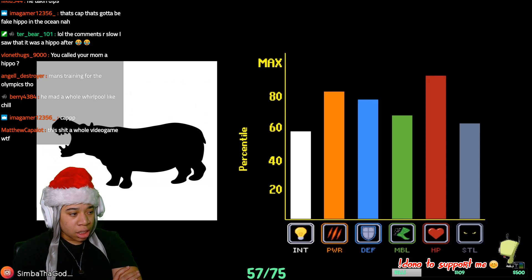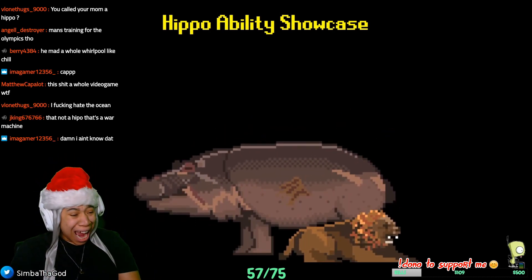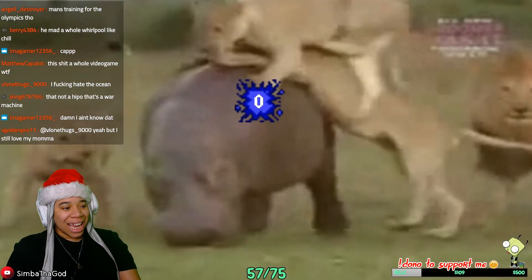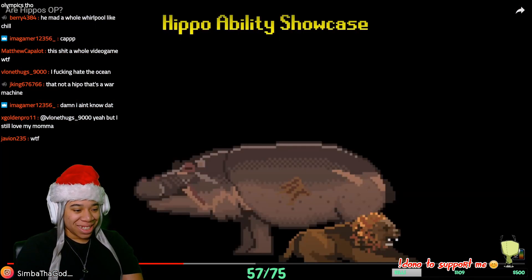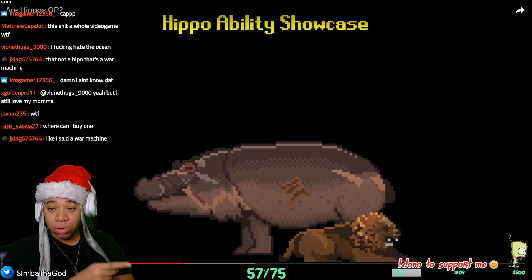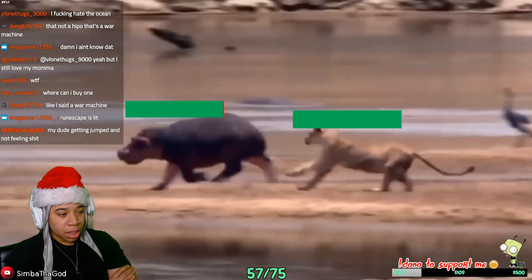Hippos have four signature abilities. The first is their water dash ability. Their second ability is war machine skin — this is the reason behind their high defense level, granting them some of the best resistances in the game, particularly to common threats in the African server. It grants them total immunity to slash and bite type damage, since claws and teeth simply are too short to pierce their skin.